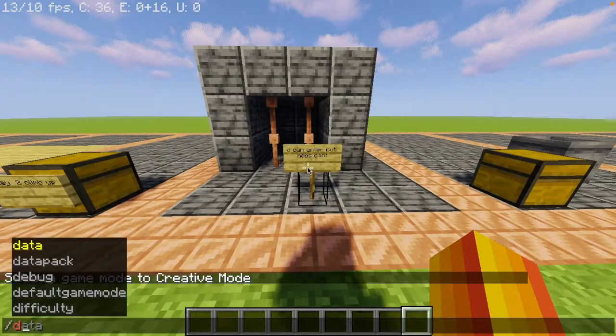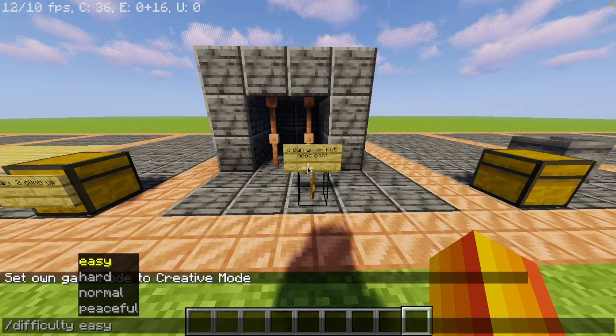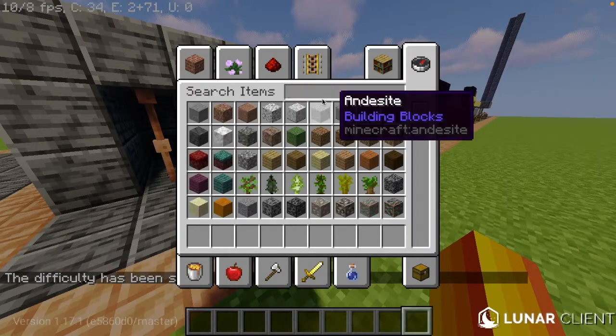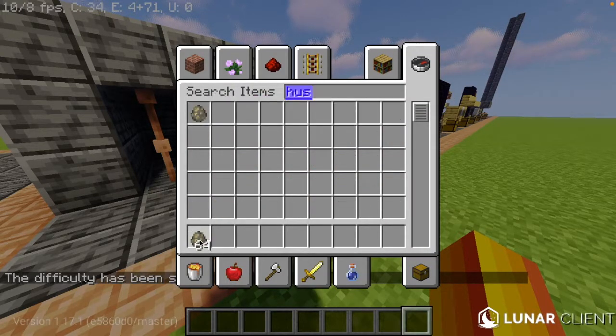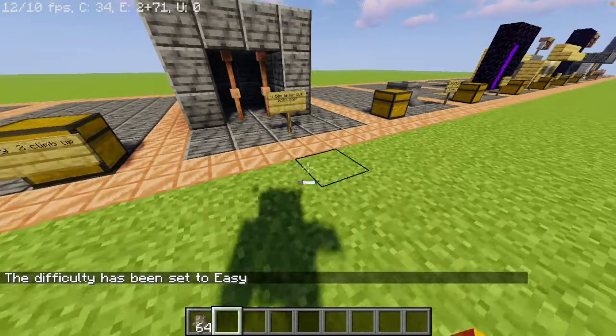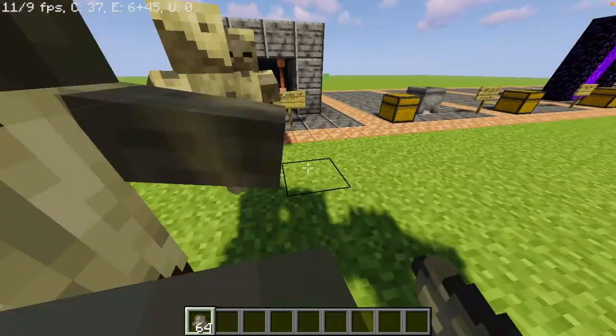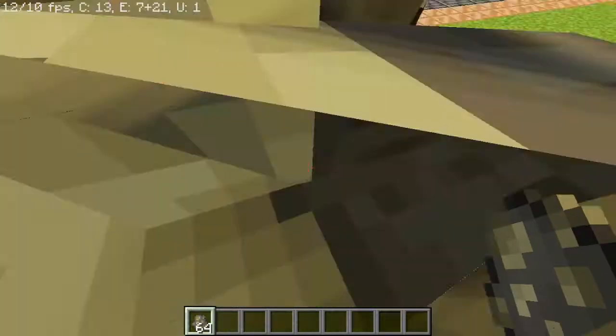Alright, so for this one, we are gonna set the difficulty to easy. So now I am going to go into my inventory and take some husks, and I am going to spawn a bunch of them in. So if you didn't know, husks don't burn in the sun.